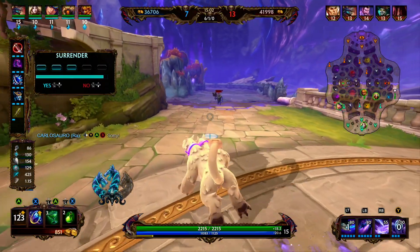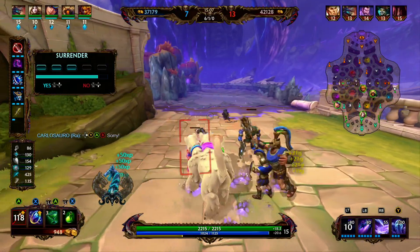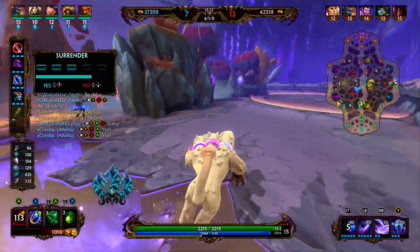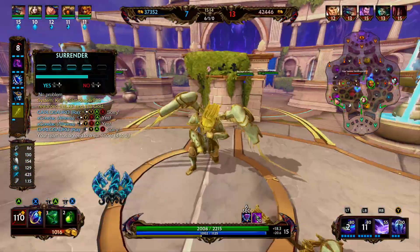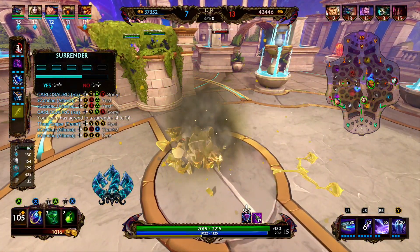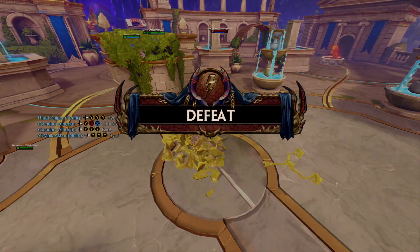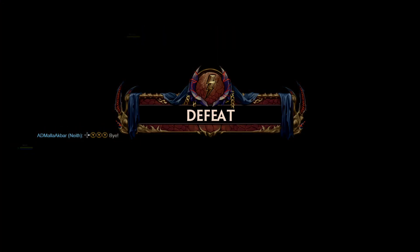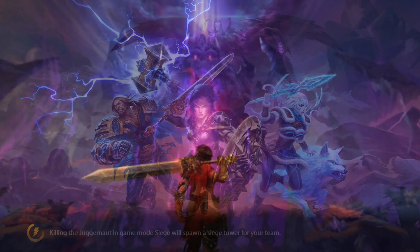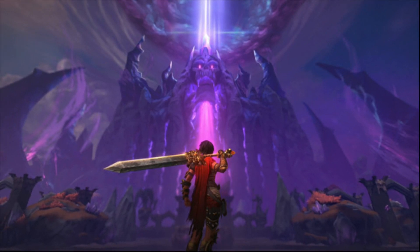Our team throws up the surrender vote — we haven't voted. I feel like we don't need to, but our team is going to surrender. We had an excellent game over in solo, but I feel like everyone else had a terrible game. And our team surrenders. Well, sometimes that's just how the mop flops. If you enjoyed this video, make sure you give it a thumbs up — that really helps these videos out. If you feel like you learned anything at all, check out the channel and subscribe for more content. Thank you for stopping by, I hope you have a great day. I'll catch you next time. Bye-bye.